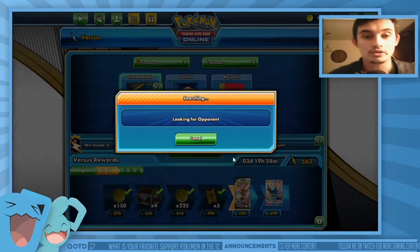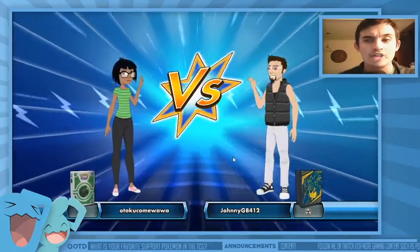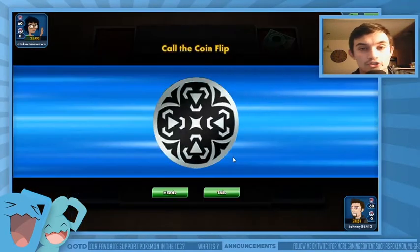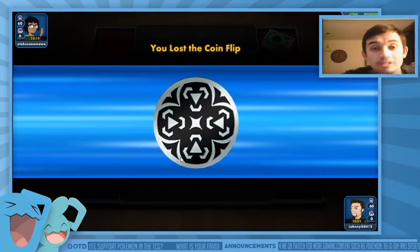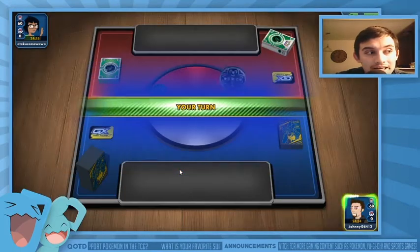That's Moripico — we are playing Copperajah now. I will try to do an Obstagoon deck profile updated with some of the newest stuff, but it's just not great right now seeing as Dragapult V hits for a tremendous amount, and especially once they go to VMAX your Obstagoon's attacks are useless — it only does 180 total damage and can't KO it.